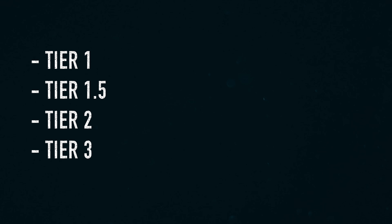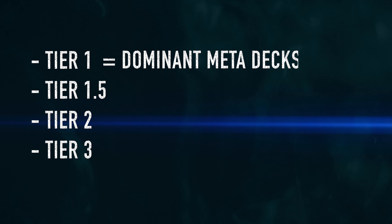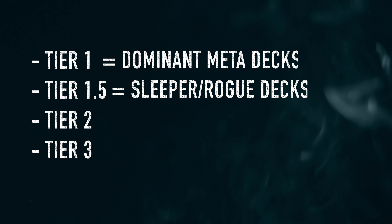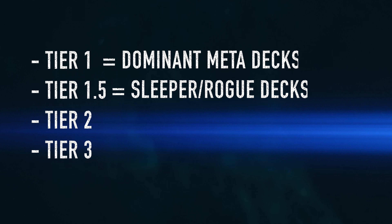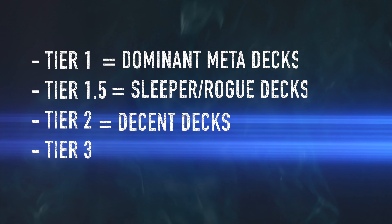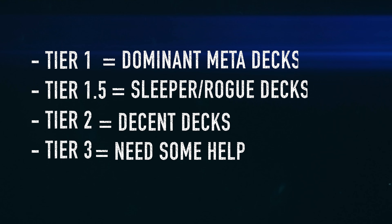We will divide into tiers of 1, 1.5, 2, and 3. Tier 1 being the dominant meta decks seen topping regularly. Tier 1.5 being the sleeper decks that still have a chance and can be seen in a top 8 here and there. Tier 2 being decent decks that will generally lose to tier 1, and tier 3 being the decks that really, really need some help from Bushi.